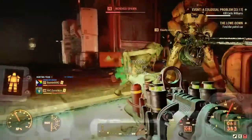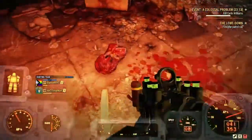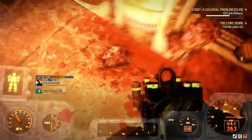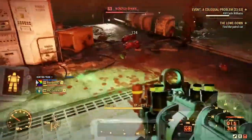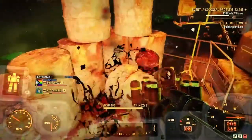I died. Fortunately, because this event is within an instance, you will not drop your items on death. You will just respawn back at the top of the mineshaft, so all you have to do is jump back down. As the event progresses, more and more wendigos will spawn. It is not uncommon to see as many as 10 attacking you at the same time.